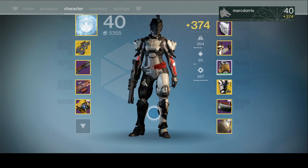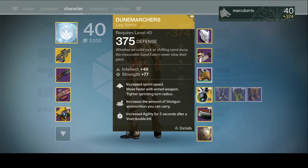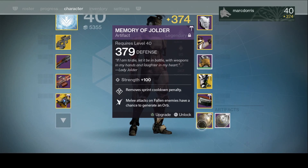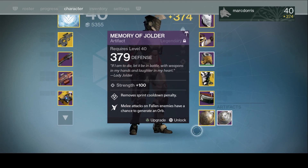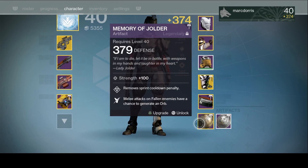I wanted to look at what makes this set extremely useful and how to make it as fast as possible. With exotics, you get a special perk that doesn't require any experience, so we get that from the get-go. Let's take a look at the Memory of Jolder. Jolder has a really great perk: it removes the sprint cooldown penalty, which means I can sprint, stop, and sprint again without having to wait out that delay before I can start sprinting again. The Memory of Jolder is my favorite artifact obtained since Rise of Iron's launch, and that's why I have it equipped.